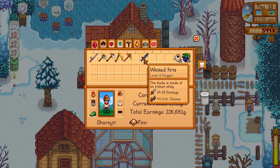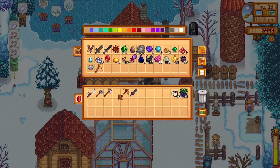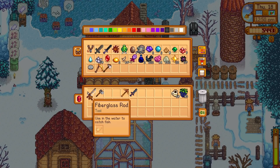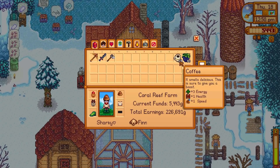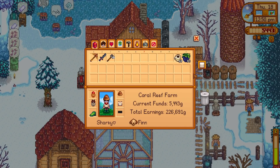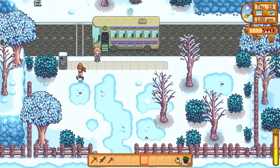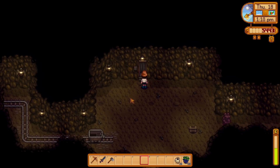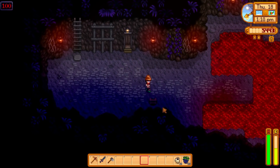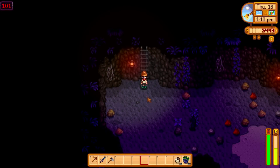I've got my pickaxe but not my sword. I'll make a chest and put it outside the mines to keep my mining gear there. Using the level 8 dagger again today. We're at floor 100 in the mines - nearly at the bottom! The larvae would be good for a fish pond. Taking the elevator down - let's check out the new gold pickaxe and make some progress.